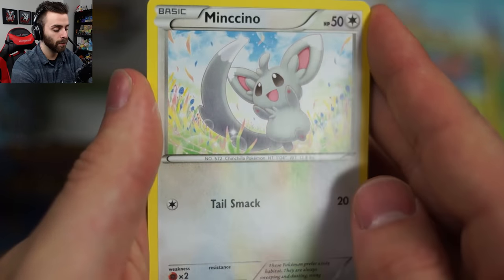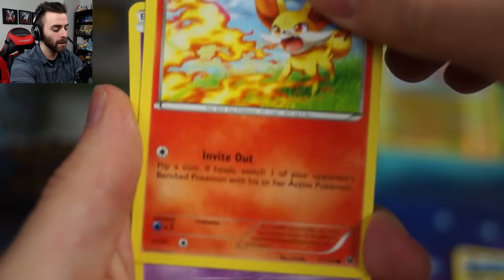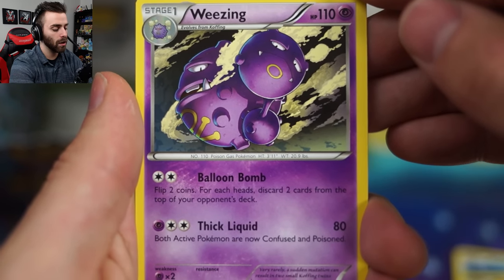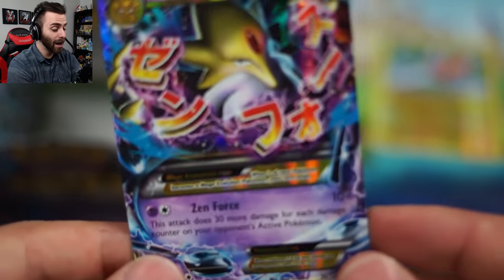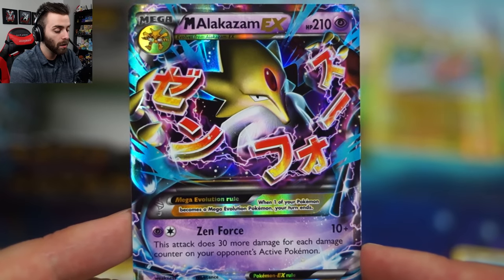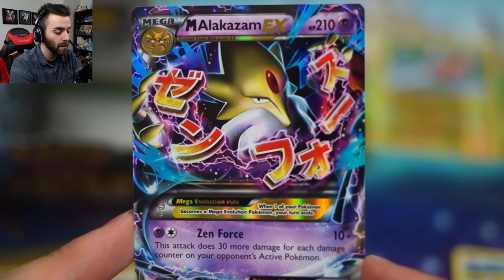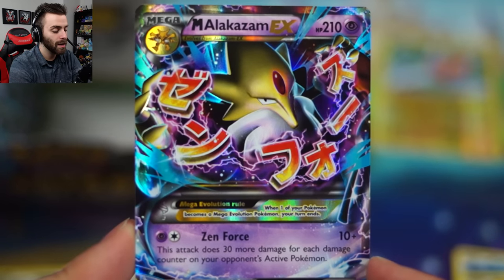Not trying to get divorced before I get married! Minccino, Bunnelby, Carbink, Fennekin, Solosis, Cinccino, Team Rocket's Handiwork. I love this Weezing art so much - it is so crisp! Helix Fossil Omanyte is our reverse foil, and then our rare is Mega Alakazam EX! I honestly thought we were done. Look at this - Zen Force: Mega Alakazam. This attack does 30 more damage for each damage counter on your opponent's active Pokemon. Wow - so you build it up, drop counters, drop counters. You can actually tie this in with Gengar EX I think. I love the foil on that - looks so crisp!